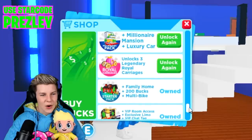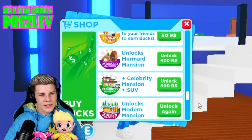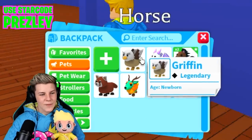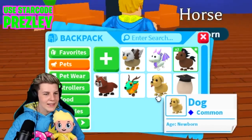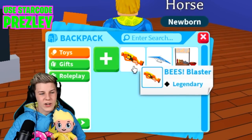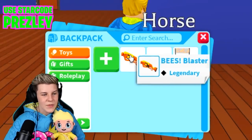They gave me all of the Robux game passes. The ones that don't say owned say 'unlock again', which is really good. In our backpack we got two horses, a lavender dragon and a griffon as well as some other assorted pets. We also got given all of these vehicles, which is pretty cool. And for toys, we got a glider, hot dog stand, and beast blaster. No gifts.